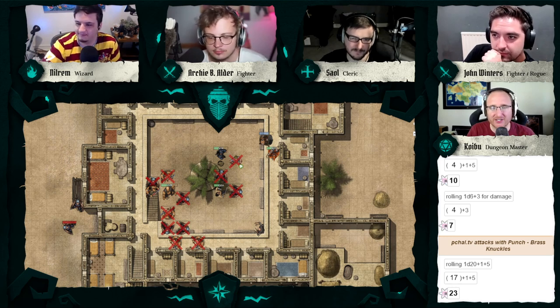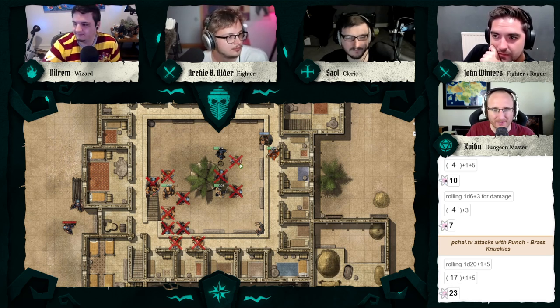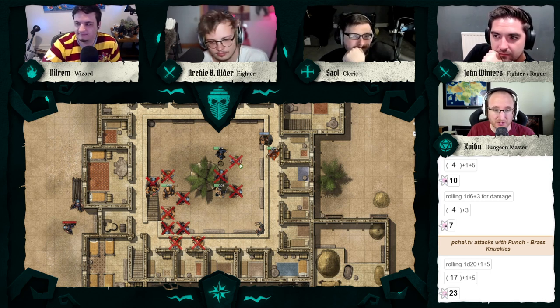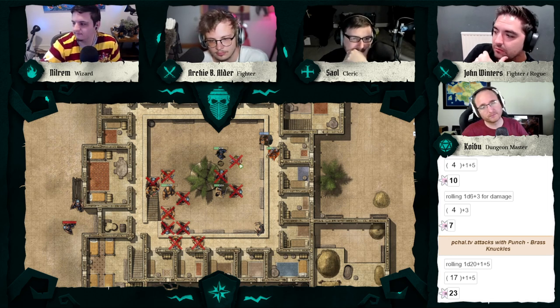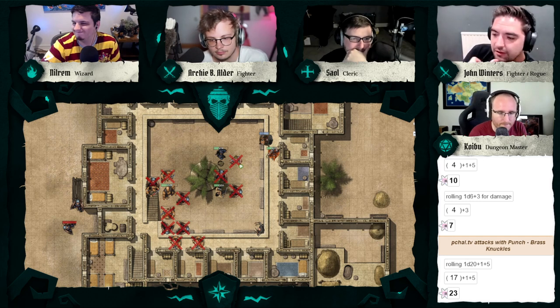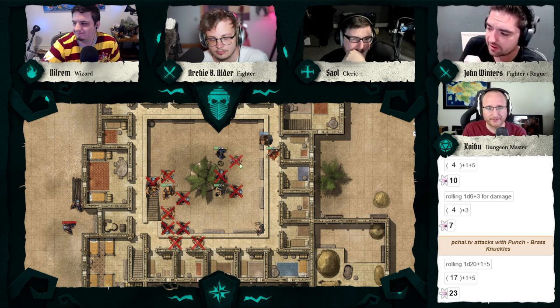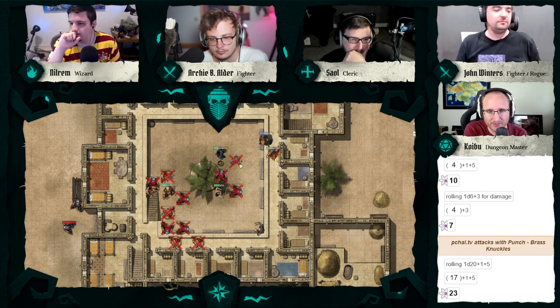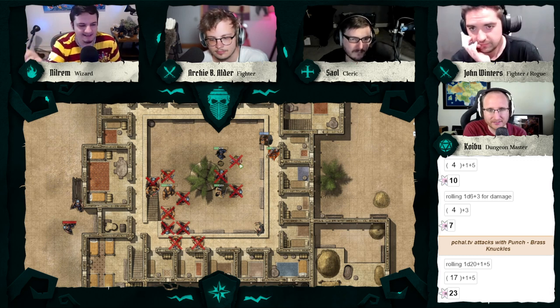You go over to the kid — the kid is unconscious and bleeding. They were at negative one when combat started; it's been about six rounds so they're probably at negative seven by now. I want to open one of the tins from the chest and apply some of the salve to his largest wound to attempt to stabilize him.